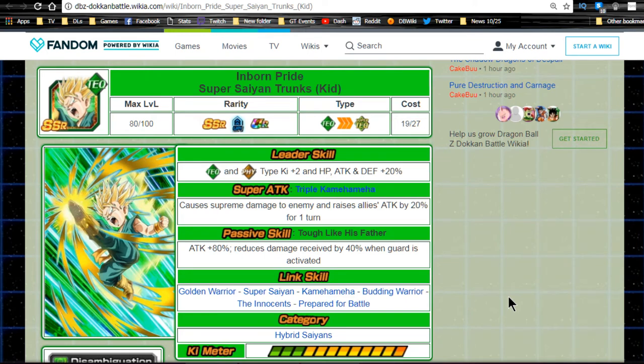Today we're doing the team building guide for the new Goten, Trunks, and Android 18. We'll do a quick card review of the three cards, then jump into their mono teams and the other hero teams that they can link with.